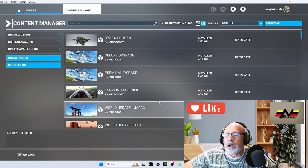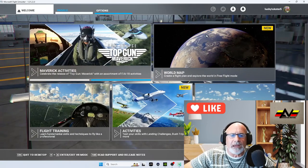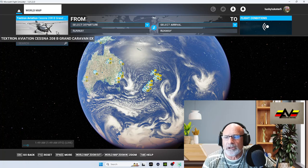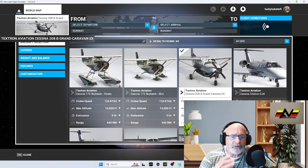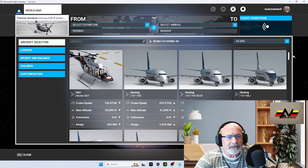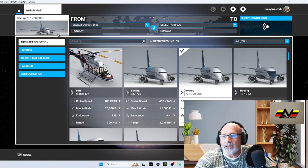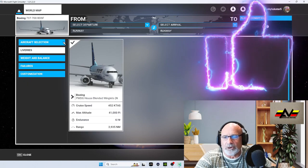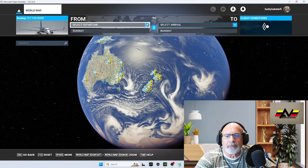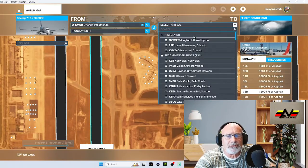I've done a video on this before but there are a lot of people who love the PMG 737-700, so let's select this aircraft. I'll show you the way I do it — it's nice and simple to get you in the sky quickly using the FMS, the full flight management computer.